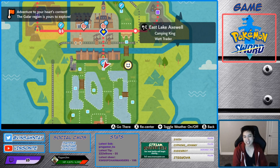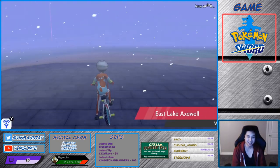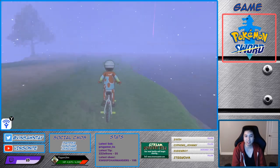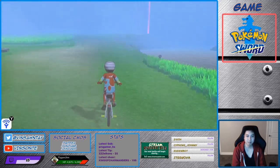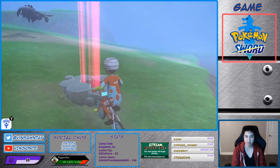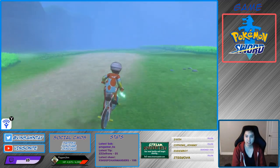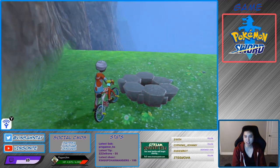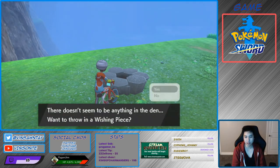The second and third Den 10s: fly to this beginning wild area fly point, then go left and around this lake. Pass these patches of grass and that den, then go to where this red beam is — this is one of the Den 10s. And then the third one is around this hill up here — that's the third Den 10. I'm going to save here and use this den for now, and show you the trick in a bit. You throw a wishing piece in here.